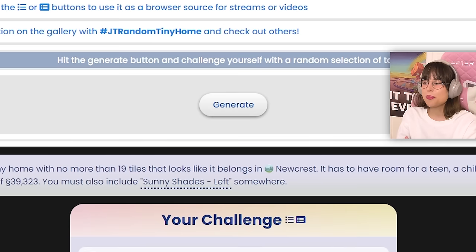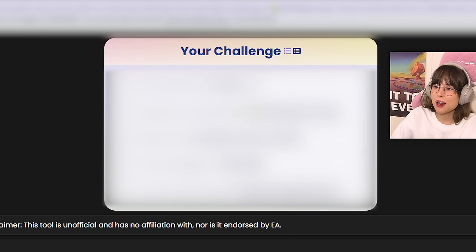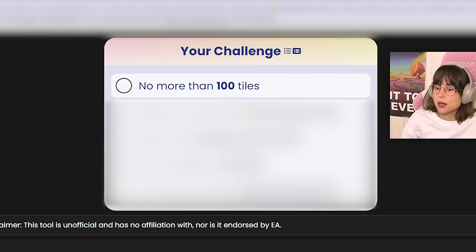It's a pretty fun little challenge that James has put together on his website. We're going to click the button three times and whatever we get on that third try we have to do — no exceptions. So let's start clicking: one, two, three. Okay, no more than 100 tiles. Wait, isn't 100 tiles the maximum a tiny home can have? Is that even considered a tiny house at this point?